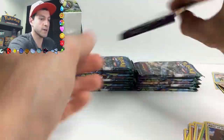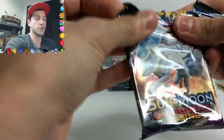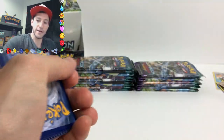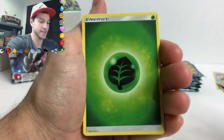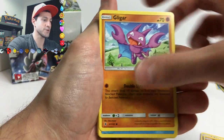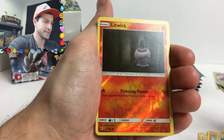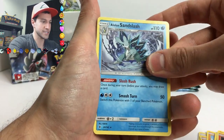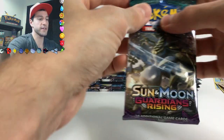I'll go through all the pulls again at the end - please let me know which one is your favorite. We still have plenty of packs to go. I'm impressed with this series. Mudbray, Alolan Sandslash - that's a really cool looking card. I do like a lot of the Alolan forms.